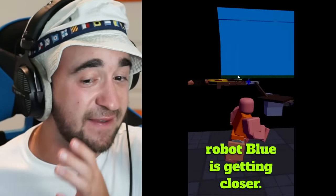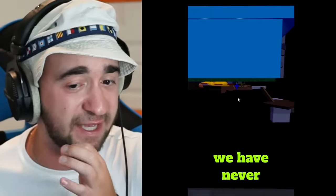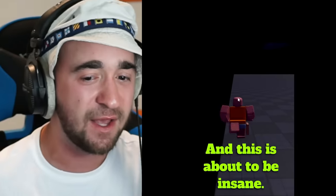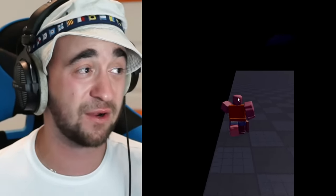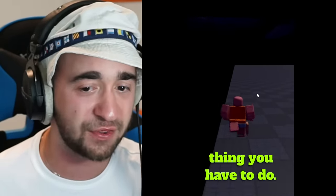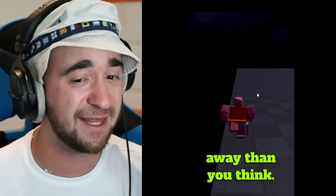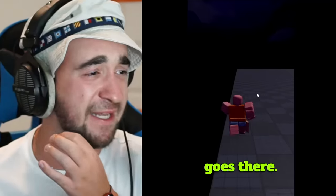Guys, is this real? You can see as we walk, Robot Blue is getting closer — a bunch of more locations that we have never seen before. Subscribe to the channel right now if you love Rainbow Friends Chapter 2. This location is about to be insane. Keep on going and once we get to the end there is only one more thing you have to do. It is much farther away than you think, and Rainbow Friends did this on purpose so nobody gets there.